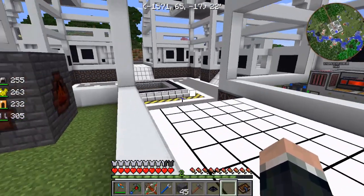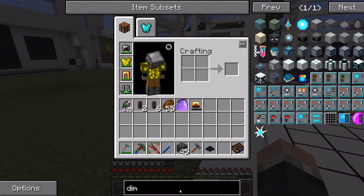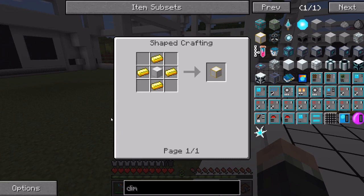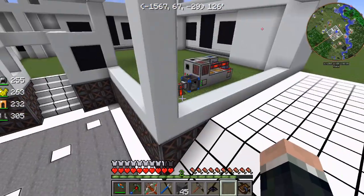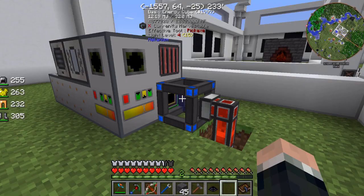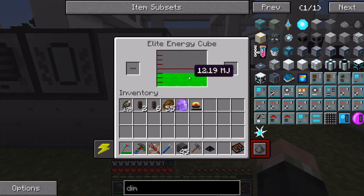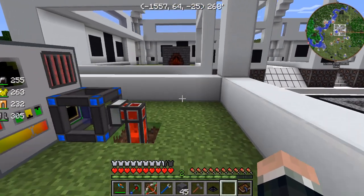Probably do need to bring a chunk loader over here and leave it. Unfortunately we don't have Chicken Chunks, which I'd prefer. But we do have dimensional anchors, which I guess work just as well. We'll make progress. This guy's filling up pretty good. We need to bring some more coal - oh, it's already burned through all that coal. But I'll bring some more.